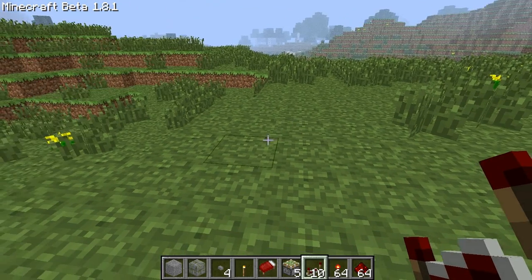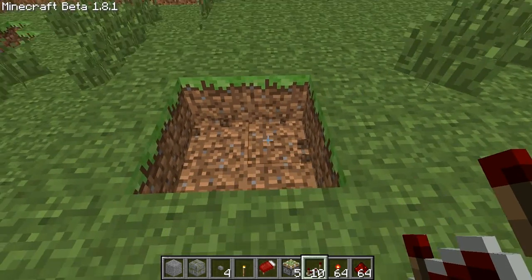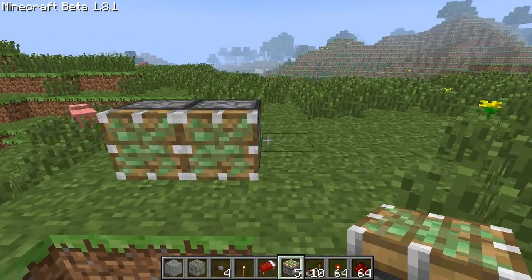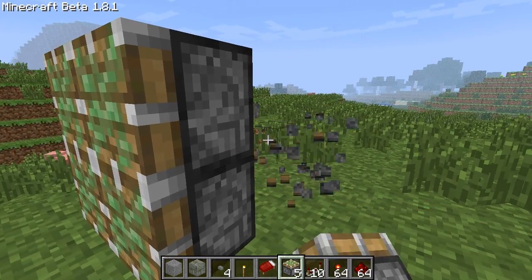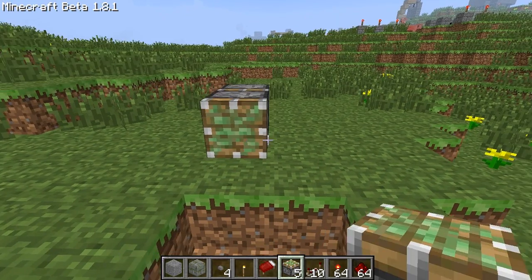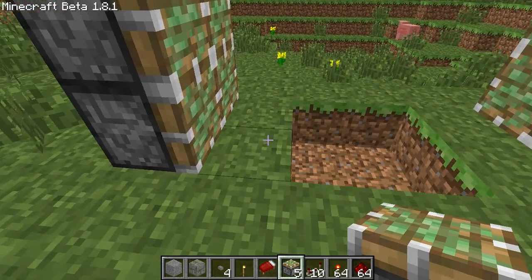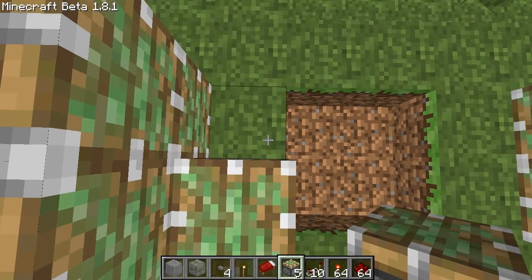Alright everyone, I am back, and this is actually really easy to do. You have to decide where you want your hole to be — we're gonna say it's right there — and then we're gonna need sticky pistons going there, there, there, and there. Come over here and do the same thing. You've got the four pistons that are gonna pull back your vertical pistons and the blocks that your vertical pistons control.